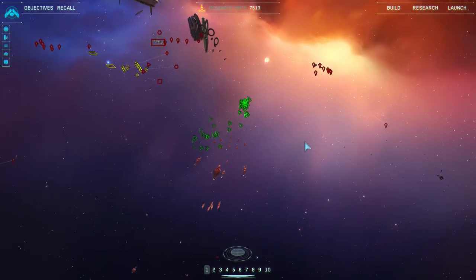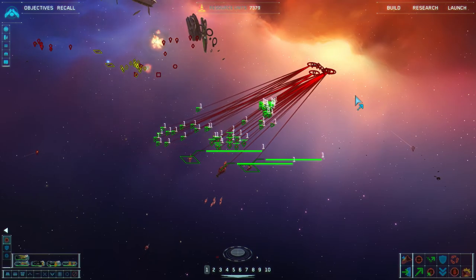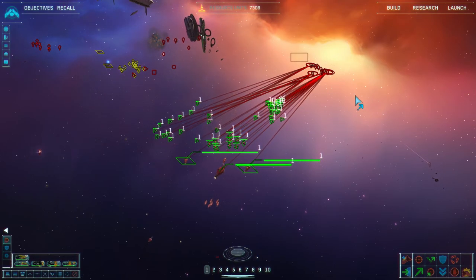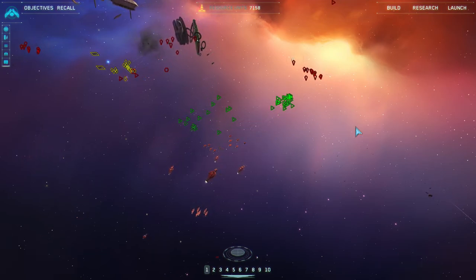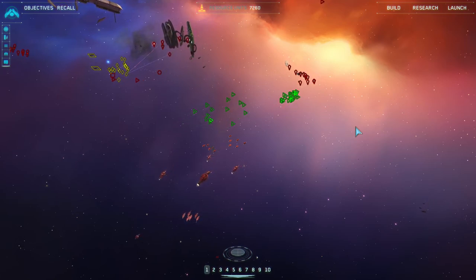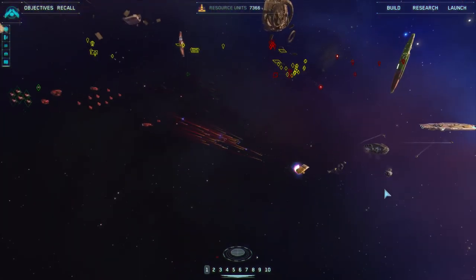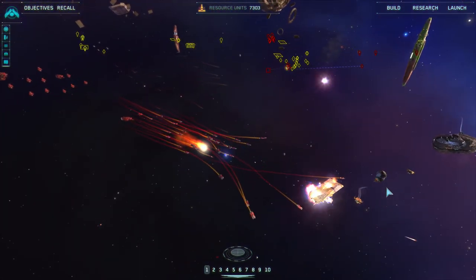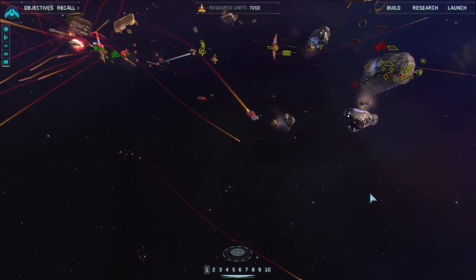Group one has defeated the enemy — their carrier is gone. I'm making the final push on the other guy. This should not last long at all — he does not have much of anything. I'm hitting his resource units first, then I'll hit his carrier. I'll jump my destroyer over there.